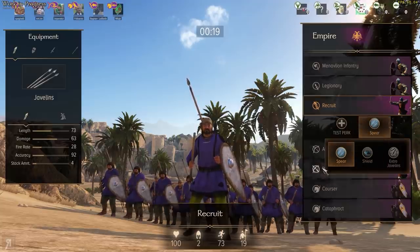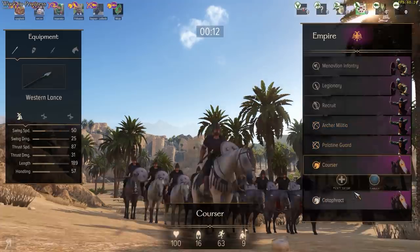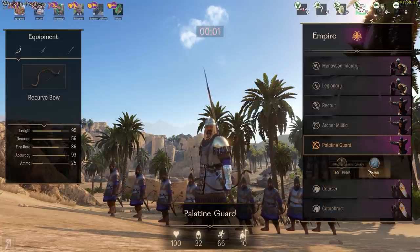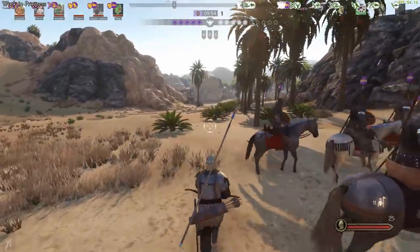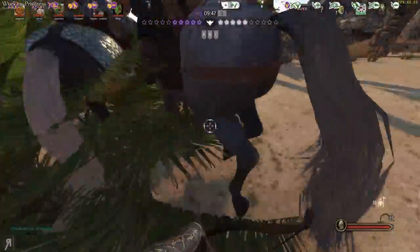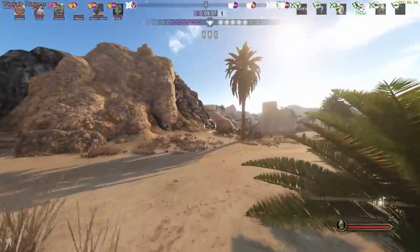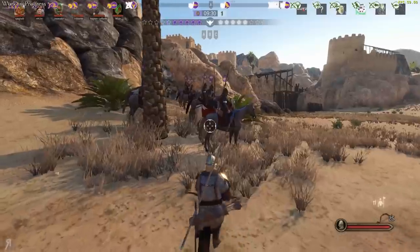We have recruits here — they can use spears, shields, extra javelins. We have archer militia which can use light crossbows and small axes. We have palatine guards who can use longbows. And we have coursers and cataphracts. I'm going to play as an archer again — don't blame me if bad things happen. This is first person mode as well, and I think I have my FOV way too wide for first person view, giving me a bit of a fisheye thing. I probably need to tone that down.